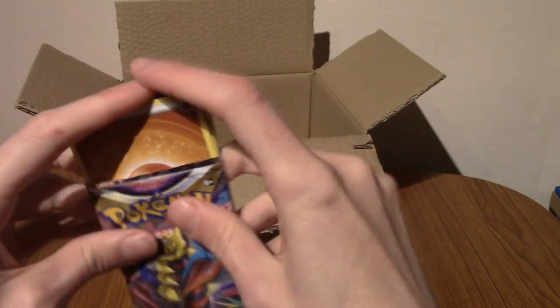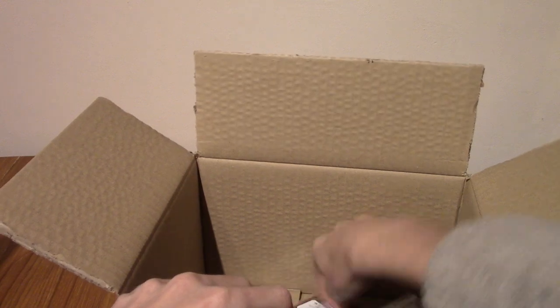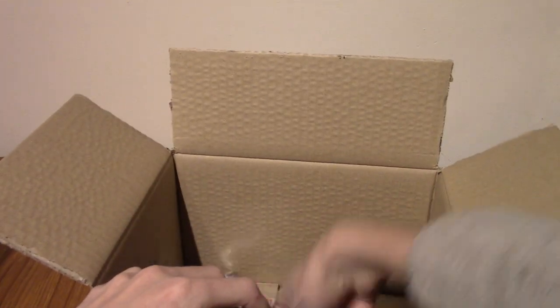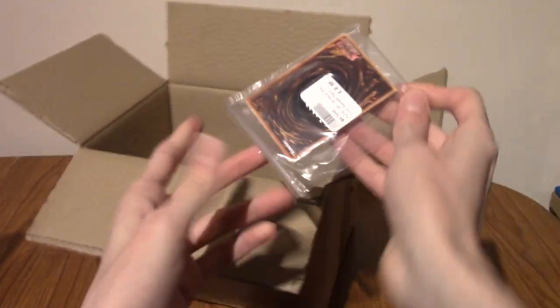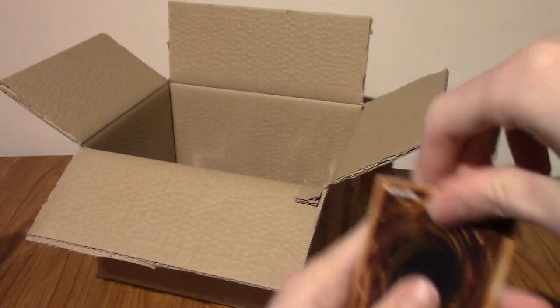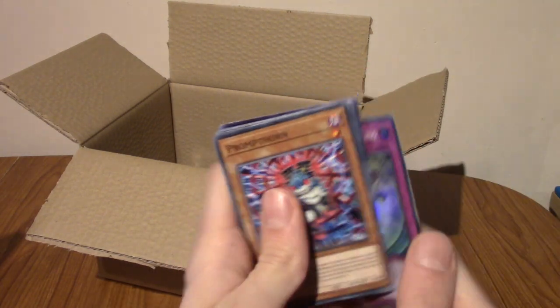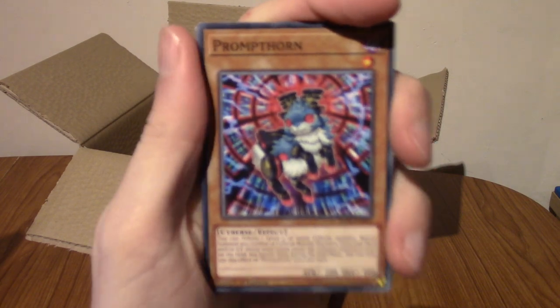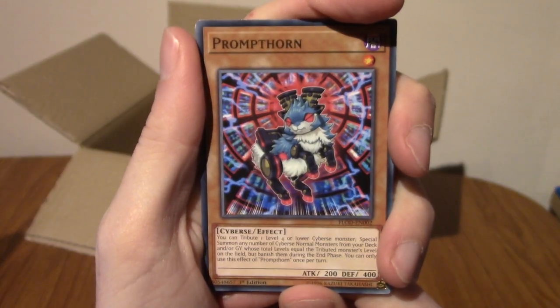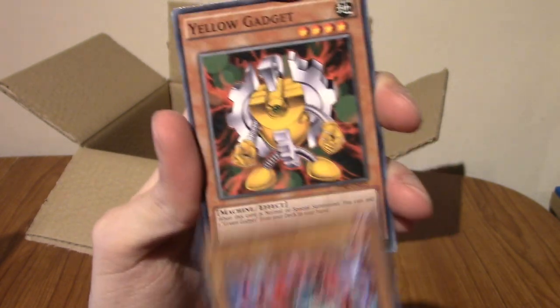What will be our next pack? Let me jumble these up a little bit. And it is a Yu-Gi-Oh pack, of course. We must be running pretty low on these now. It's this way. Let's see — oh, it's definitely a holographic kind of thing. We've got a Prompt Thorn.